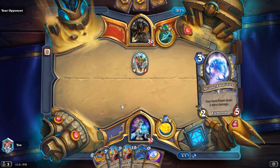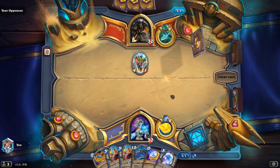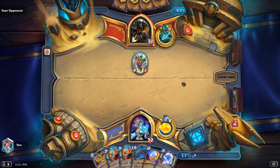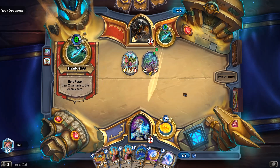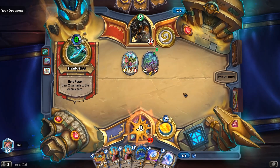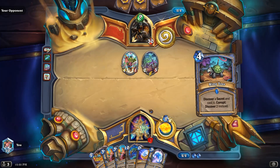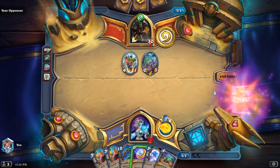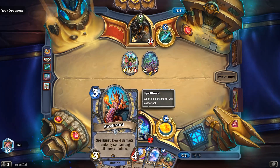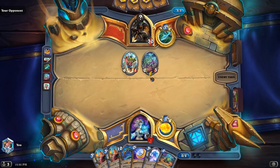This guy's just playing straight-up aggro Hunter — no new cards. Come on, dude, it's the first day of the new expansion! Ring Toss — okay, we're doing this. Probably Firebrand Coin, just to trigger it and kill these guys.